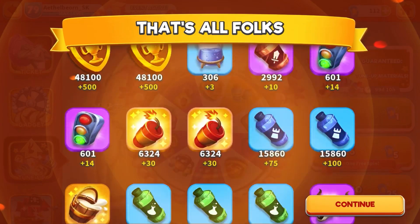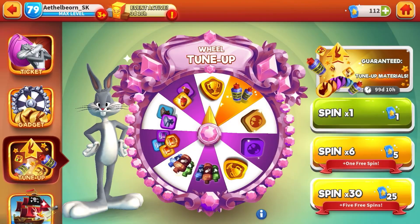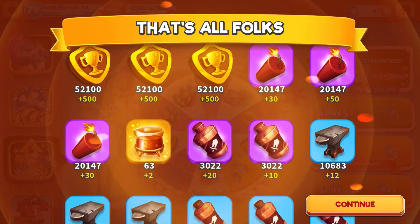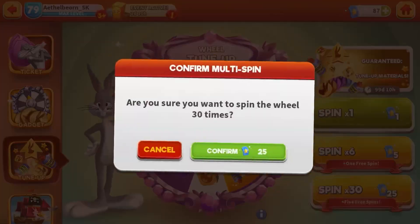Oh, not too bad — some golden medals, tuna materials, a little bit of everything as usual. Here comes the jackpot, and again a little bit of everything. So the third spin...